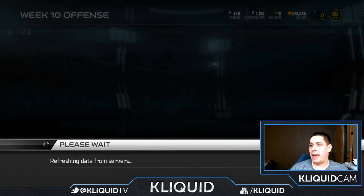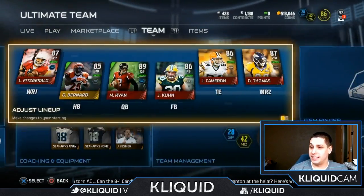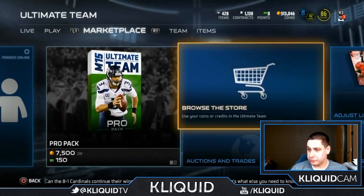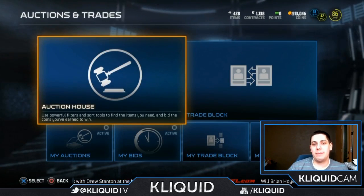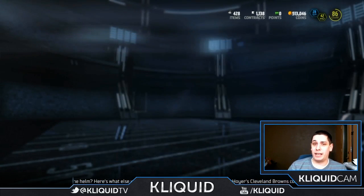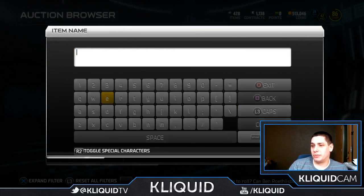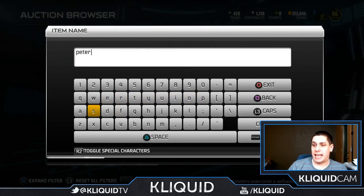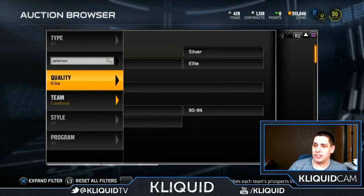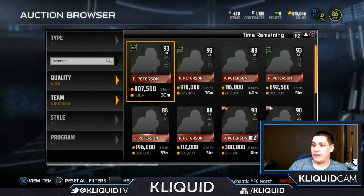Let's take a look at the Patrick Peterson item, because I know a lot of people are going to be interested in this one. This item is absolutely ridiculous. I don't know if I'd say it's the best cornerback in the game at this point because there's still the Richard Sherman out there, but it compares very favorably. Patrick Peterson is the best at combining both speed and coverage attributes — amazing speed and amazing play recognition, everything like that.